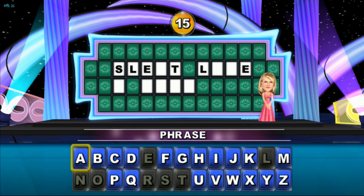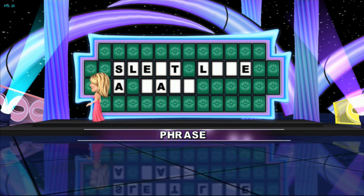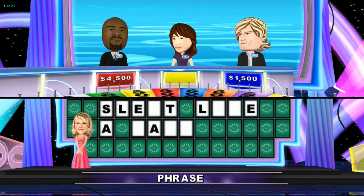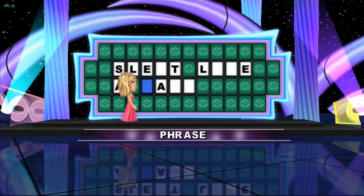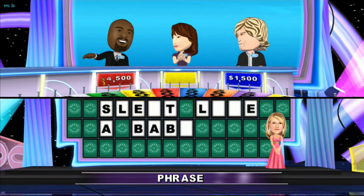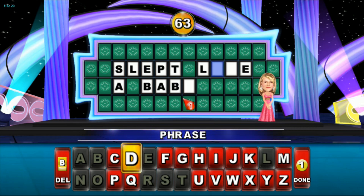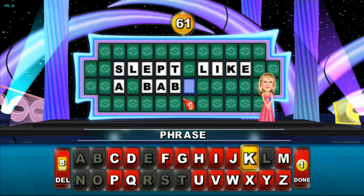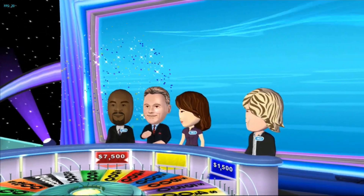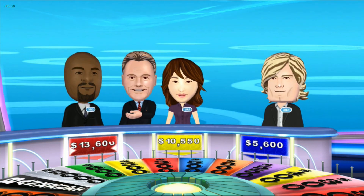Player 3 — yes. Vowels can be useful, even though they aren't worth anything. Player 1 — two of them. 15 seconds if you want to take a crack at that. Okay, player 1 is going to try to solve the puzzle. There you go! All right, you won some more money. You're in first place here, so you'll be moving on to the bonus round.